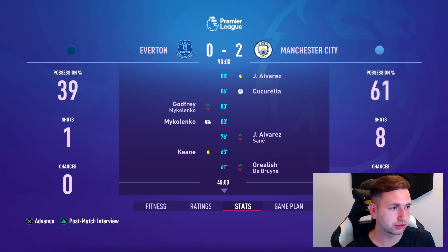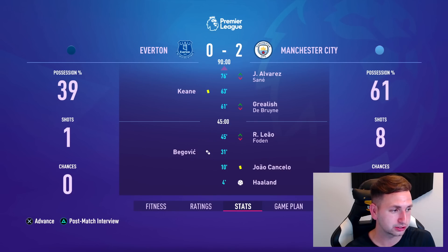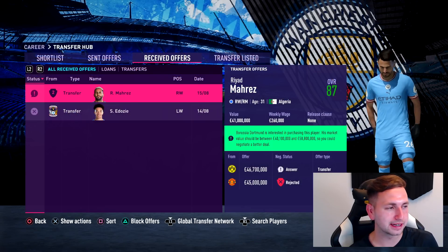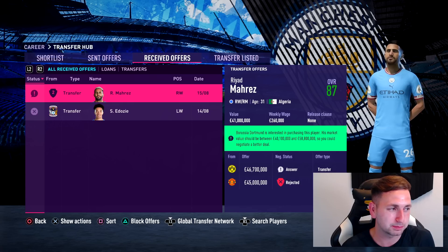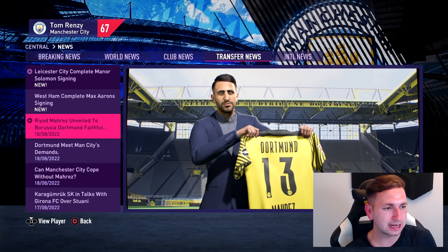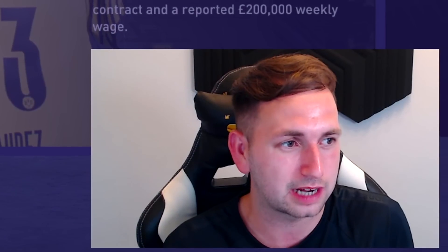Here we go then — first game of the season, taking on Everton. We should be able to sim this and get the win. 3-0 win. Now Borussia Dortmund have come in for Riyad Mahrez — United came in last episode but I couldn't sell him there. Dortmund, I can happily accept. The deal is complete, Mahrez makes his move to Dortmund — sold him for 46 million. We signed Sane for 76, so I feel like it's good business.